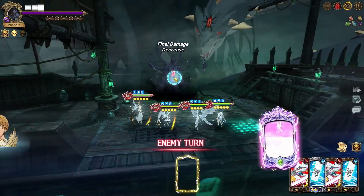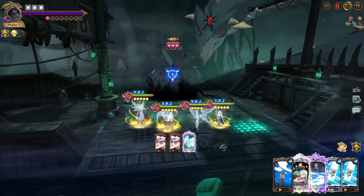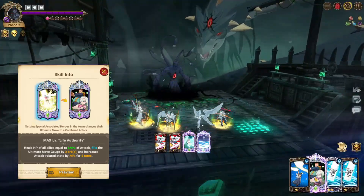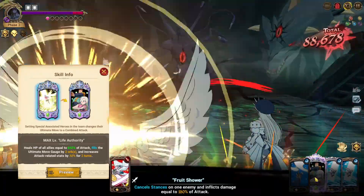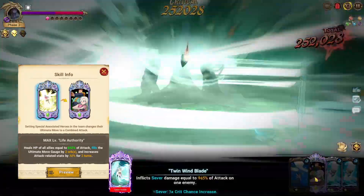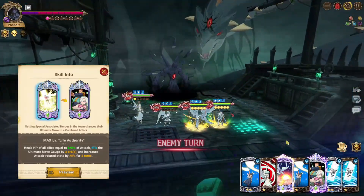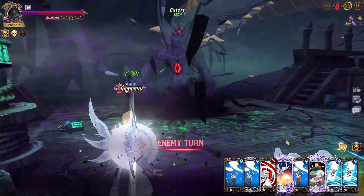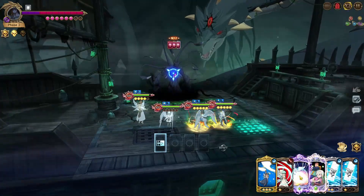The thing with Elizabeth at six out of six is that her ultimate does change a little bit. It goes from 5% attack-related stats at one out of six to 30% depending on your dupe level. At six out of six you can get to 30%, and that's where she becomes really really strong — you're pretty much getting like a damage attack buff for free just by ulting when you heal.